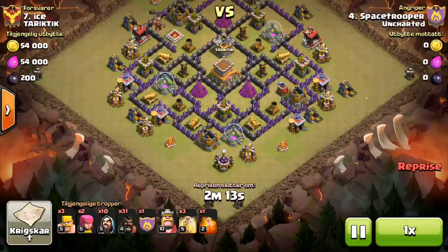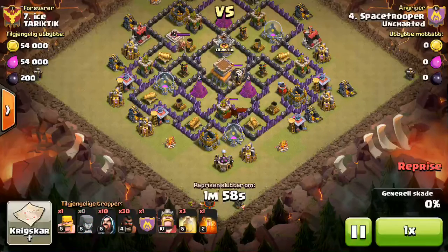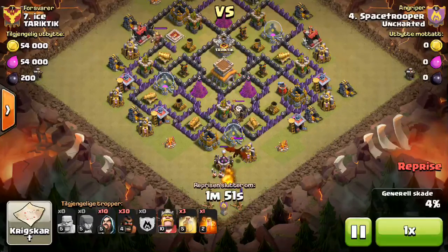He comes in from the south with his kill squad to take out the clan castle and see if he can get that archer tower taken out to completely remove the pathing to the bomb set. He actually does that, and then it's kind of surgical deployment from there — mainly because Space wanted to practice surgical since he hasn't done it yet, and this is a pretty good base for it.